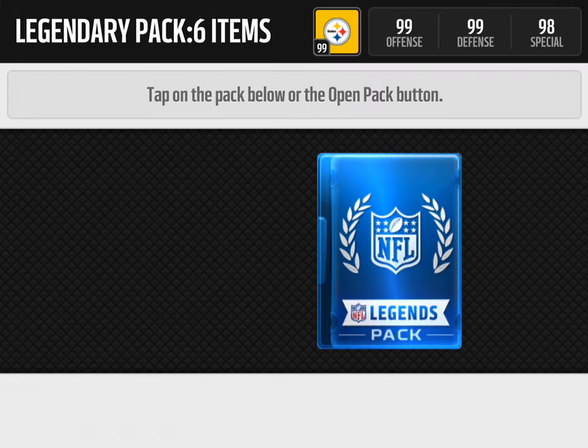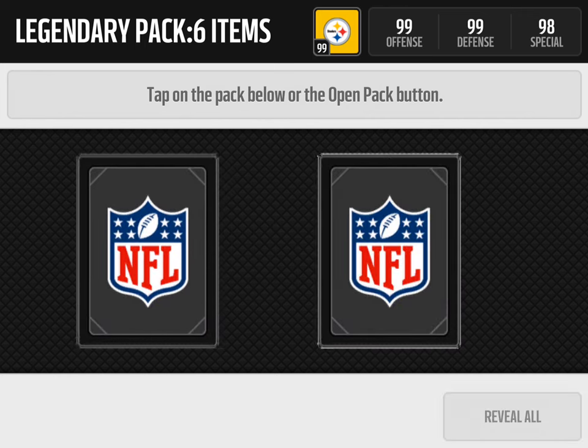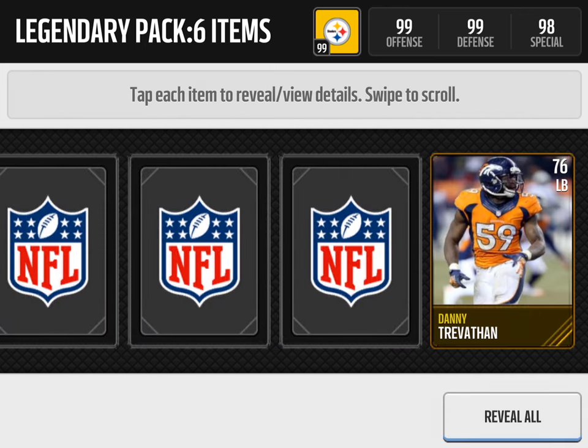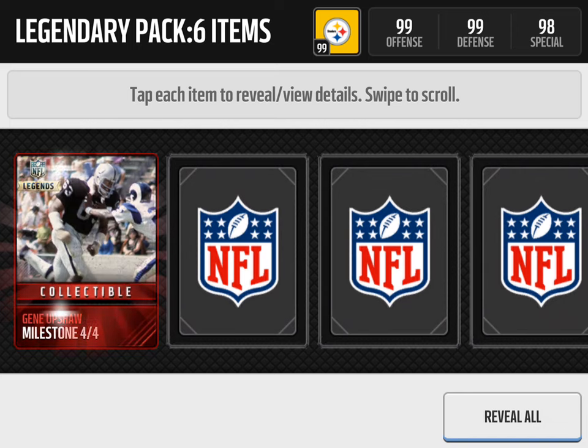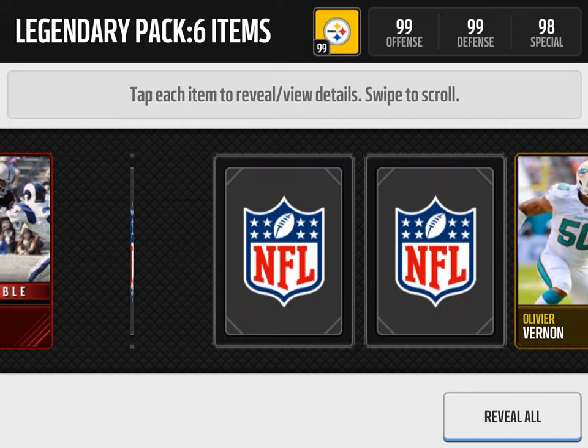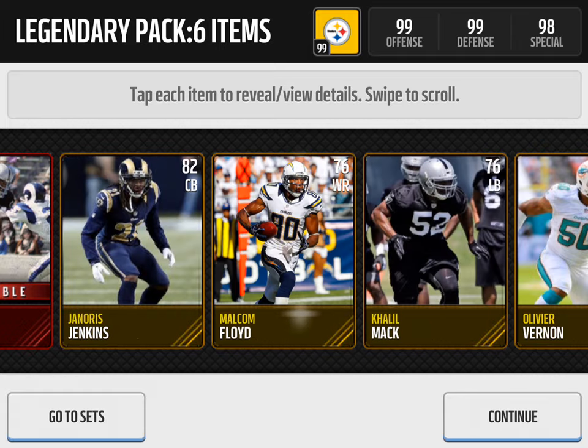Hopefully we can clutch it out. Fingers crossed. Let's see if we can get a Legend from the back. Danny Trevathan. And we get a Gene Upshaw Milestone, four out of four. So we did not pull a Legend out of these four packs, but still that's fine because I enjoyed making this video for you guys.